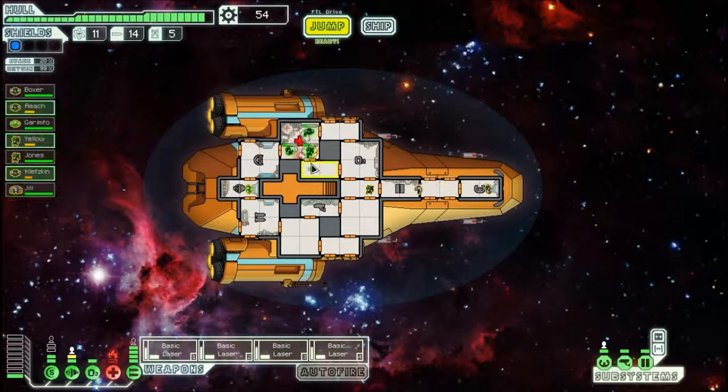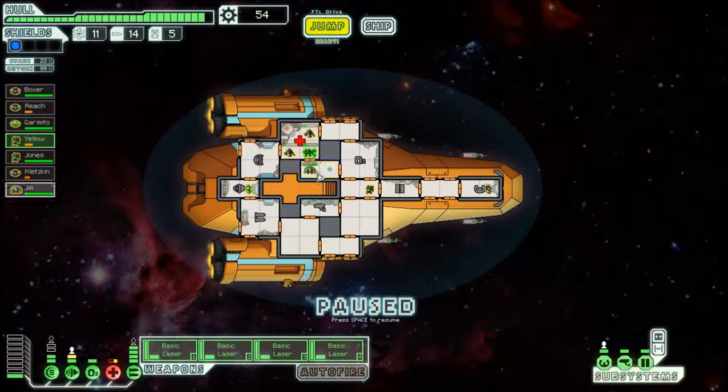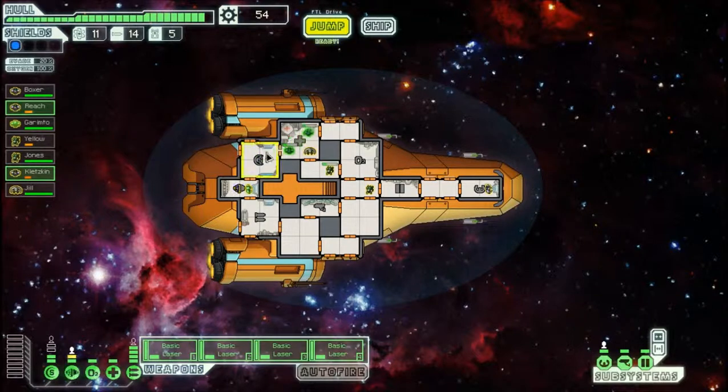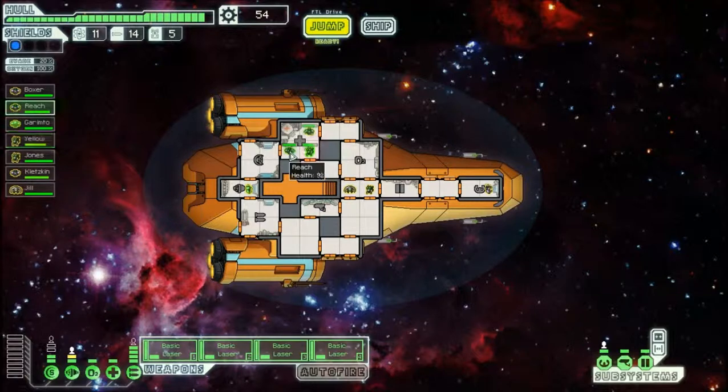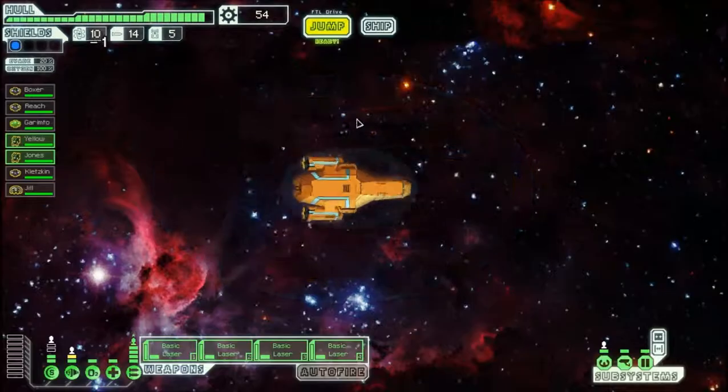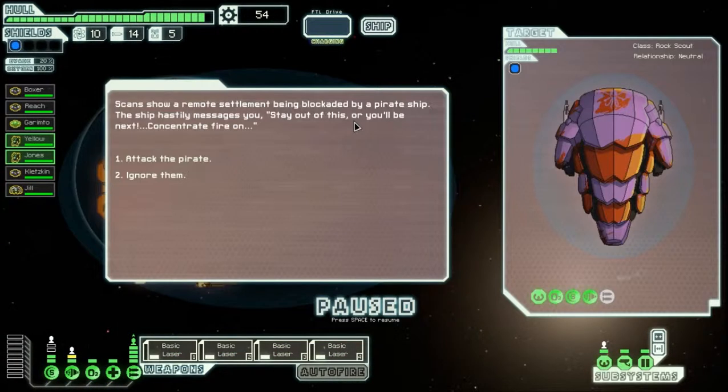I have seven crew members already. Let's send the Engie in to repair and get the experience. Then we heal up the crew. This game is going exceedingly well. I really want a teleporter though — I might not be able to hit the store, looks like I may have miscalculated a bit. As soon as Reach is healed up, go man the weapons. Klitsen goes back to the shield. Jill and my two Mantis will stay mid-ship. I want to save up to 70-something scrap so I can get a teleporter as soon as possible.